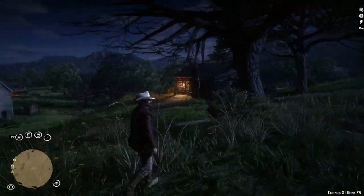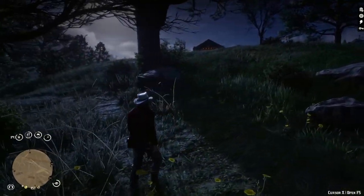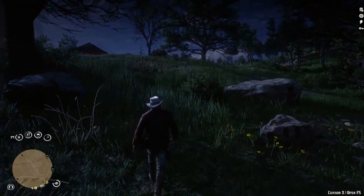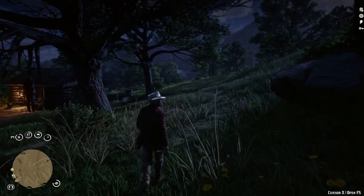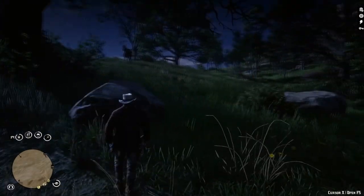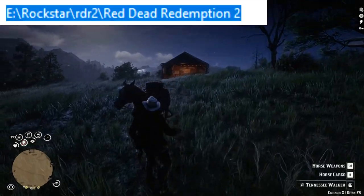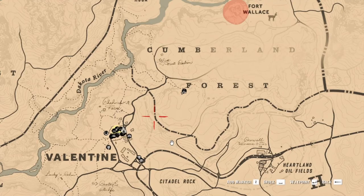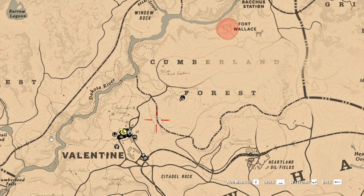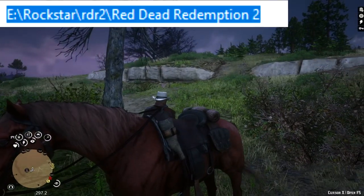The horse whistle range can be super annoying when the horse gets left behind during a mission. With the Unlimited Horse Whistle Distance mod you don't need to worry about it — whistle wherever you are. Drop in the game directory. When you add a waypoint in game, the Show Waypoint Distance mod adds the distance to your waypoint under your minimap. Drop in the game directory.